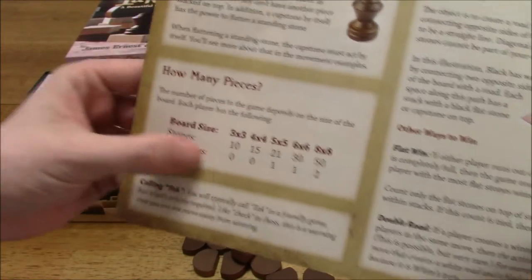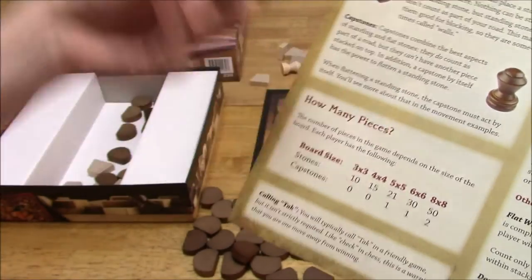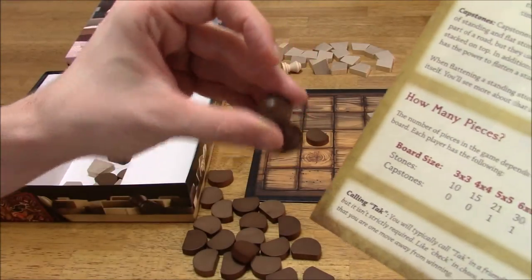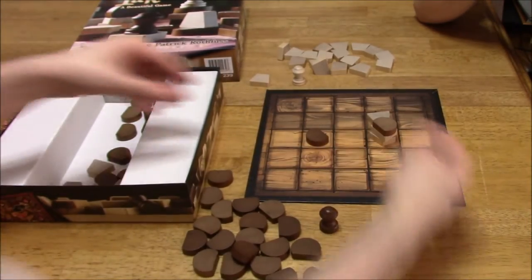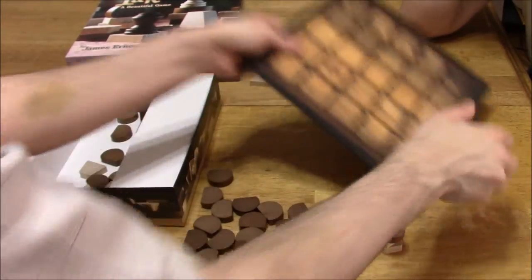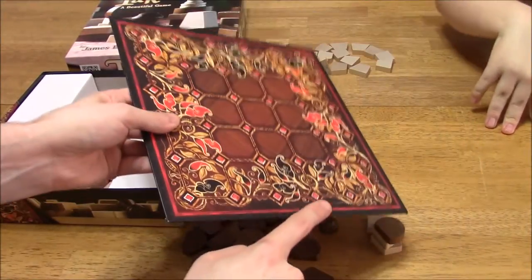So if you're playing with a 5x5, each player gets 21 stones, which are these pieces here, and one capstone, which are special pieces that I'll get to in a minute. We're playing a 5x5 game today, so we each have 21 pieces and one capstone. You can play 3x3, 4x4, 5x5, or 6x6 on the other side — there are actually two sides to this board — by playing on the little diamond spaces.